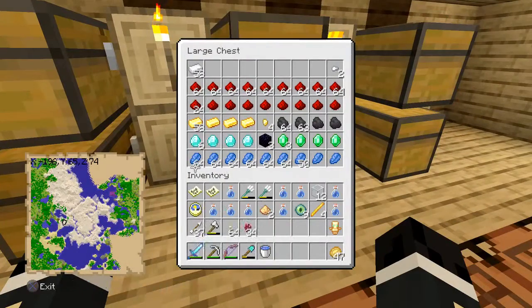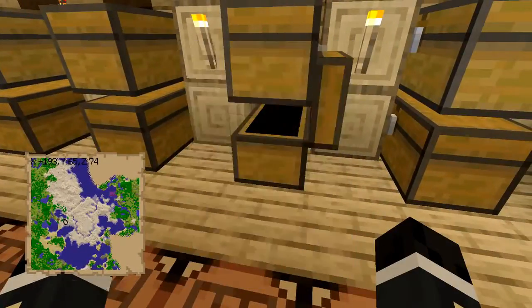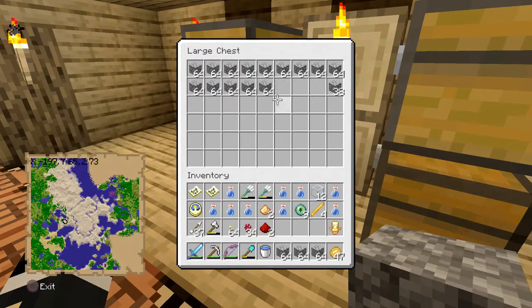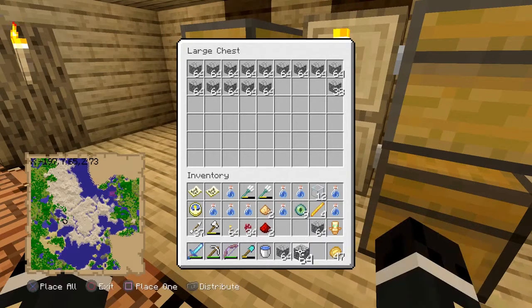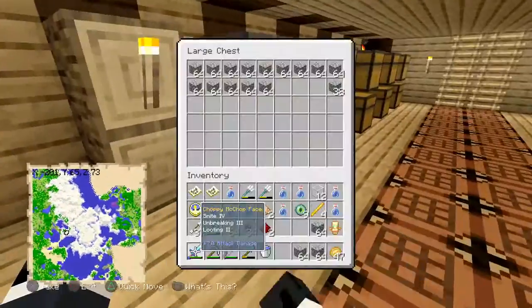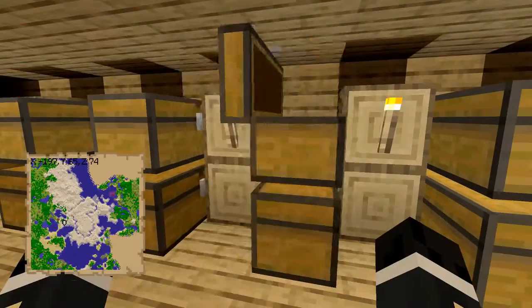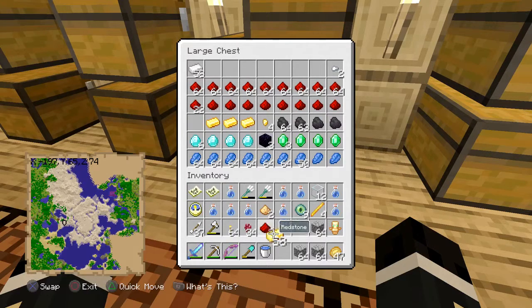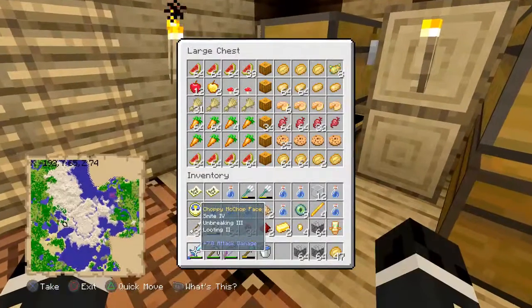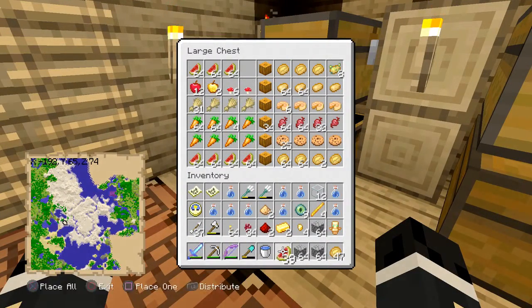We can grab cobblestone from any one of the chests — we have numerous amounts. Let's take three stacks; that should be enough, and if it isn't we can just start mining some anyway. We should have some gold in here — in this chest, yep. We can grab two of these, and maybe these golden nuggets. And do we have any melons? We have the farm downstairs but also some right here. Let's grab just one of these.